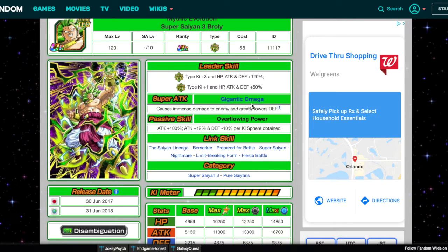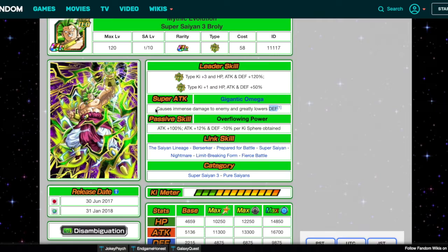His current super attack causes immense damage to enemy and greatly lowers defense. For the EZA, let's do: Raises Defense for 3 turns, causes immense damage to enemy, and greatly lowers attack and defense. So we'll go with that.